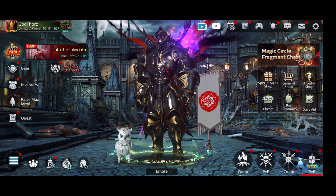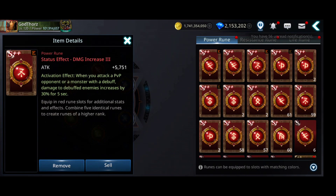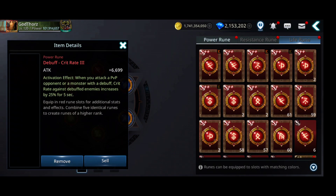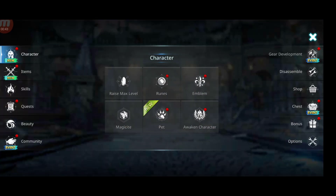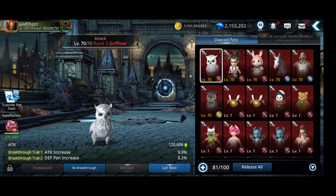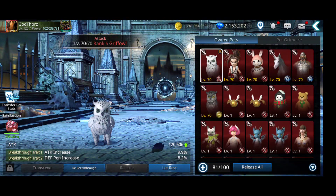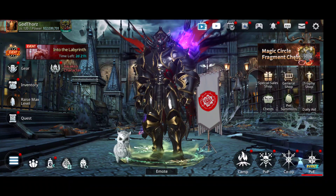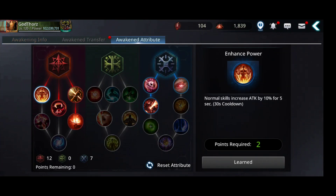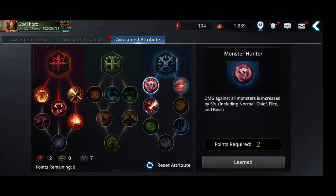Gilded costumes. For runes I have the ones I use in PvE. For pets I'm using an attack pet with attack increase and defense penetration increase. For awakening attributes I'm going for Bloodthirsty, Punishment, Madness, and Boss Hunter. So yeah, this is the PvE build — I know it doesn't make sense but I just want to see.